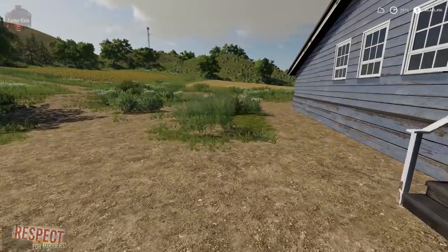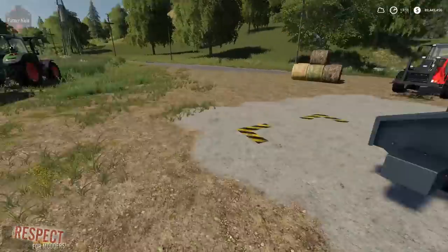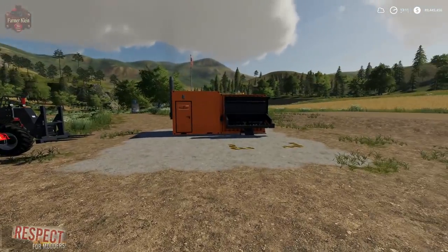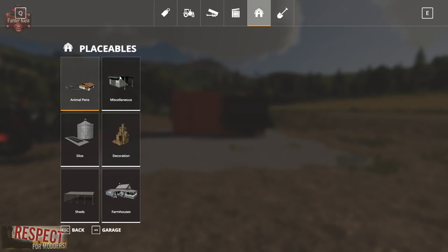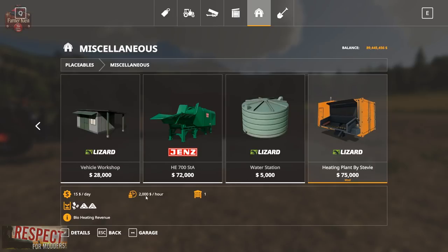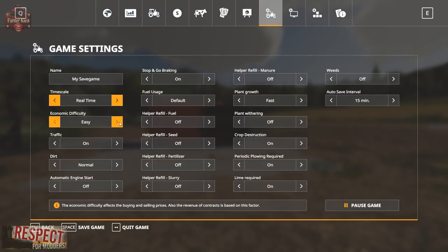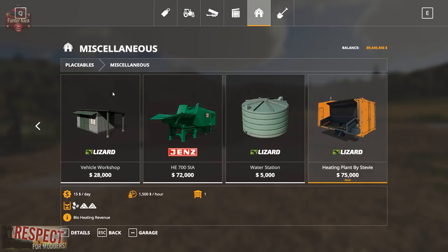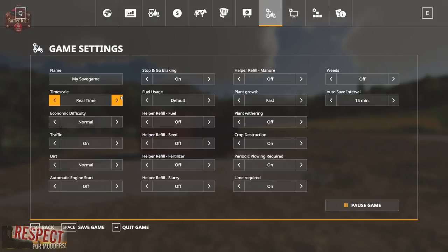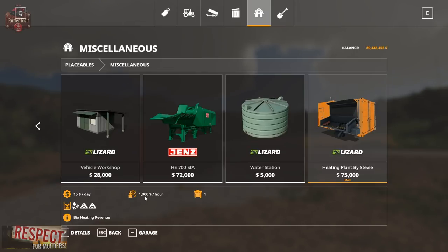So here we are. Let's sprint over to our testing area. The first thing we want to do is go to the shop, placeables, miscellaneous. You'll see now that this is paying me $2,000 an hour because I have this set to easy — this is my testing map. If I set it to medium or normal, you'll see it is now $1,500 per hour. If I set it to hard, you'll see it is now $1,000 per hour.